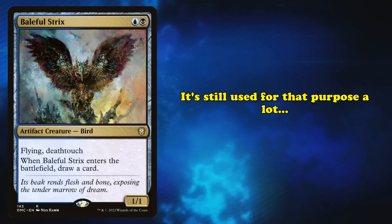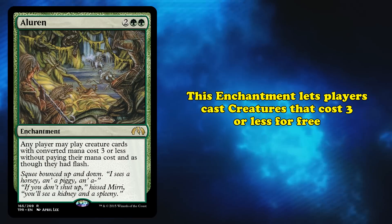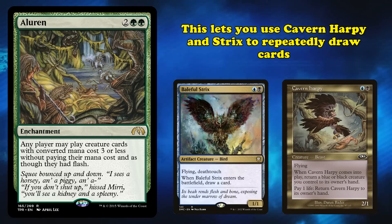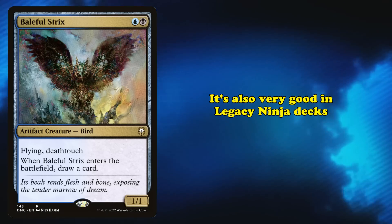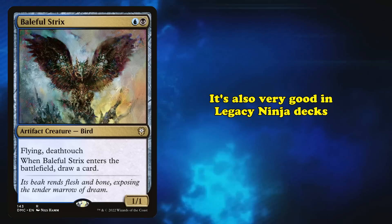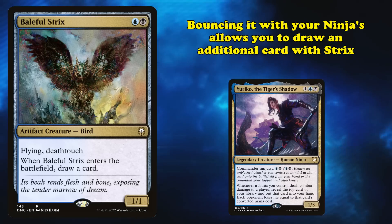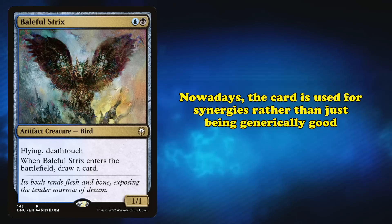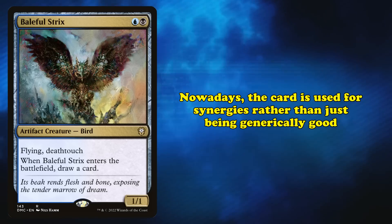Baleful Strix's competitive play in Legacy comes more from its combo potential with Aluren. This enchantment makes creatures with a mana value of 3 or less free to cast, which combined with Cavern Harpy allows you to bounce Baleful Strix back to your hand and recast it for free, creating a repeatable loop. Baleful Strix also sees play in Legacy Ninja decks, since the flying deathtouch creature is rarely ever blocked, allowing you to trigger Yuriko, the Tiger's Shadow and bounce Strix back to your hand to draw another card. The decks that use Strix leverage it as part of an engine to draw more cards and eventually win the game.